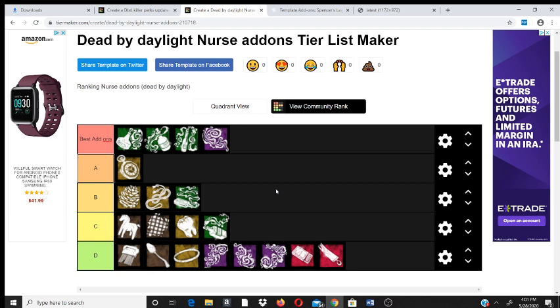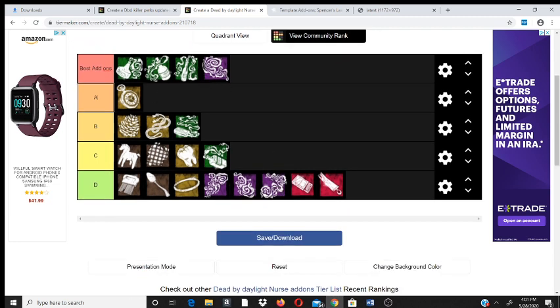As far as add-ons, the blink recharge add-ons, the blink window add-ons, and the distance add-ons are the absolute best. But again, play with no add-ons first and get the muscle memory. If you're a beginner, you can use the chain blink fatigue reduction add-on or the flannel that shows where you're going to blink — but those can be crutches that make it hard to play without them. If you can get enough time playing as Nurse without add-ons, you're going to do a lot better. I'm not a fan of the ones that remove blinks, the gimmicky builds, or the ones that make survivors scream when you blink past them. Your distance, recharge rate, and chain blink window add-ons are your best options for sure.